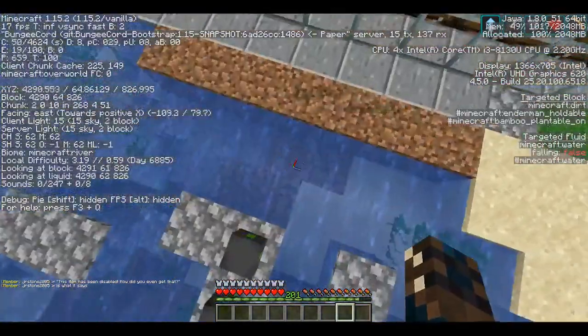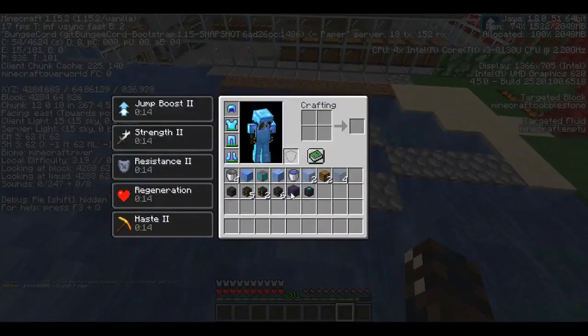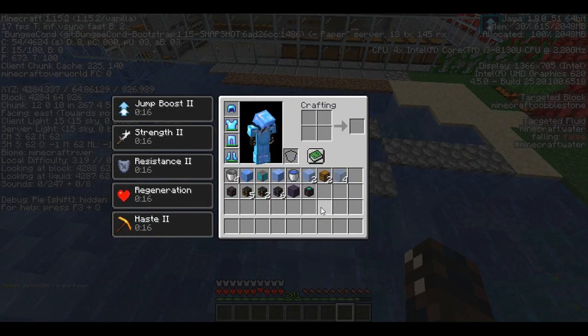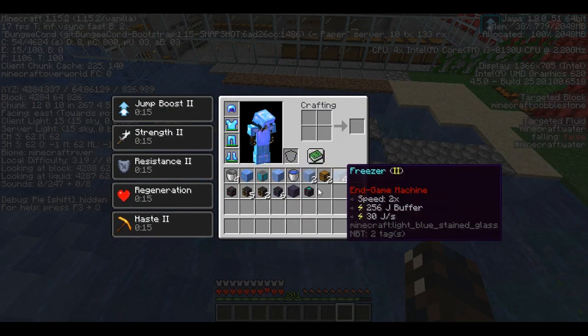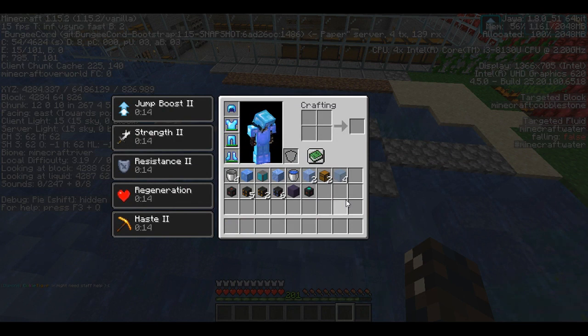I already hooked up the power because we already have power down here, so it's just convenient, but we'll be making the cargo system and everything else from scratch. I have it all perfectly measured out — I made it beforehand. This is everything besides the energy system. The energy system you'll have to figure out on your own, but it's pretty much like a normal energy system.